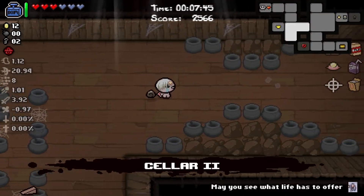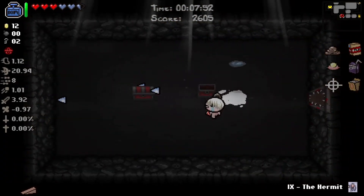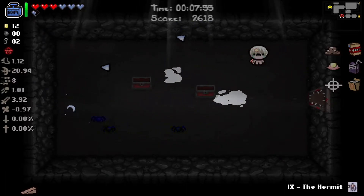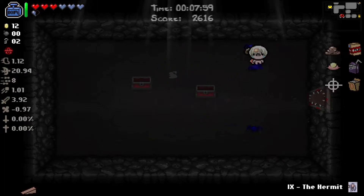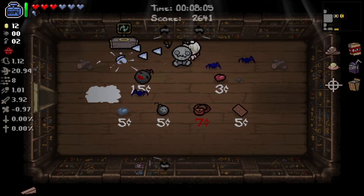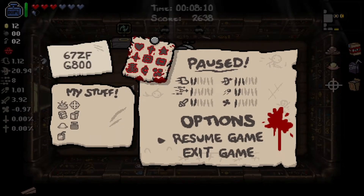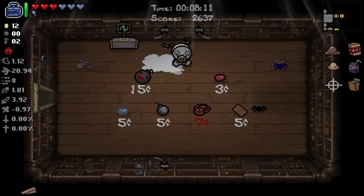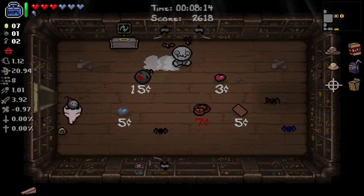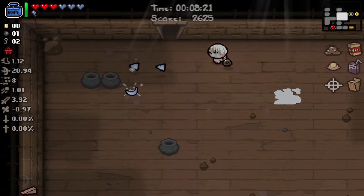I'm going to use the Hermit card, head into the curse room, and use the Hermit card to get into the shop. We still have an untouched tinted rock. Mama Mega would be very nice to get but I don't think we're going to be able to get that. Fanny Pack - I think that's the two trinkets item. When hit you have a chance to drop a pickup, so we actually don't want that. I think I'm going to buy a bomb.